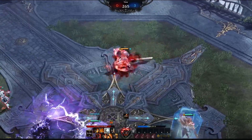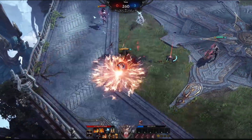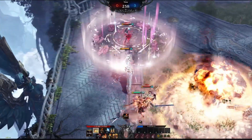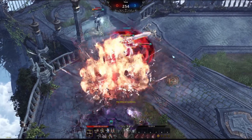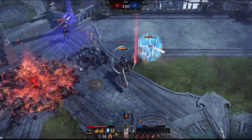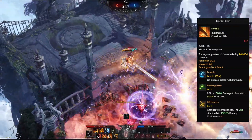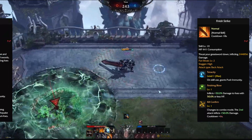Generally in the perfect scenario they are a counter engage — a secondary engage. They want to follow up with their team because they have slower skills that hit a wider range. Something like a blade can easily engage from a safe distance and get out with their low cooldown. You don't have that luxury as a Berserker. You do boatloads of damage with Finish Strike when you do get in, and you can peel well with Sword Storm.